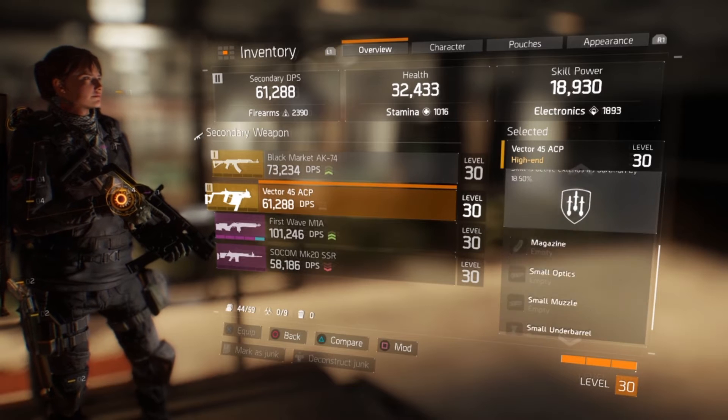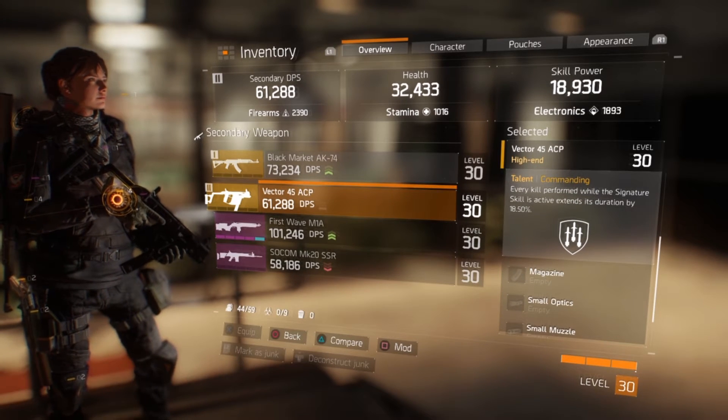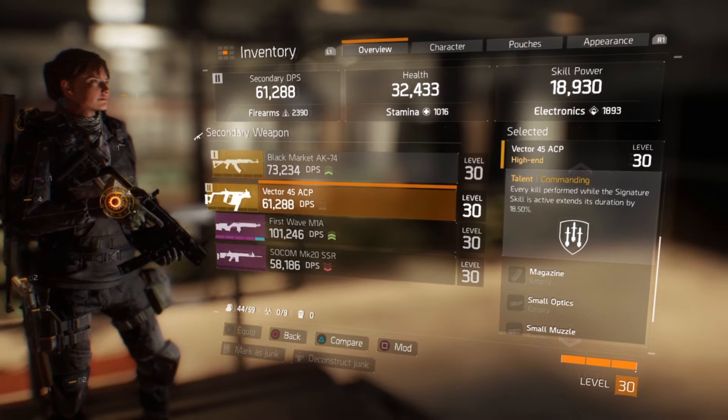And finally Commanding: every kill performed while the signature skill is active extends its duration by 18.50%. So these talents play together nicely — again, this is without any attachments.